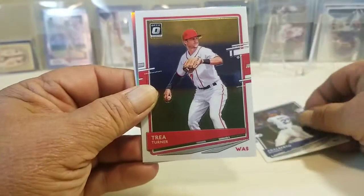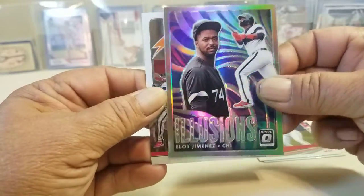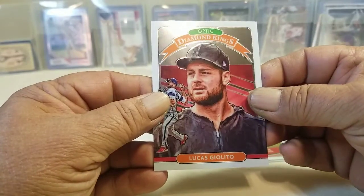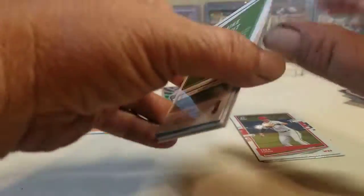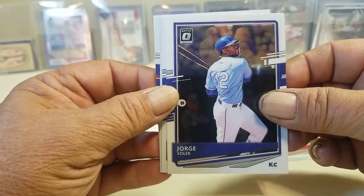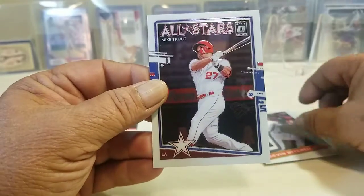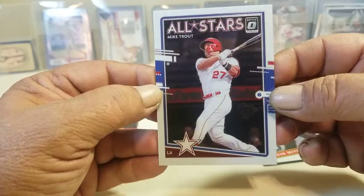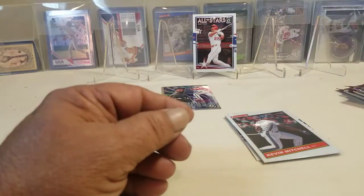Let's start this all off. Turner, Illusions, Eloy Jimenez, and Diamond King. Looks like we might have a Mike Trout on the back — Solar, Rizzo, Kevin Mitchell, and an All-Star of Mike Trout. It's a sweet card. Put him dead center for now.